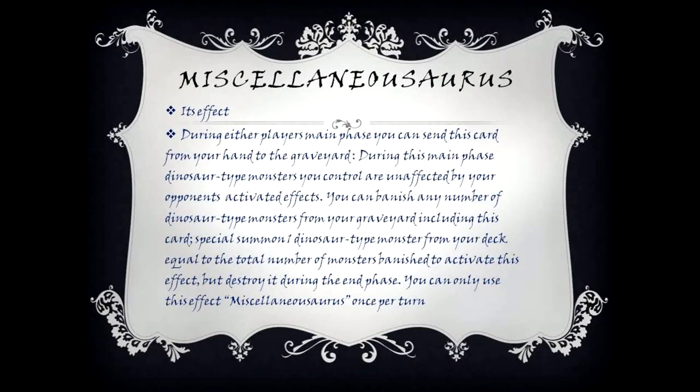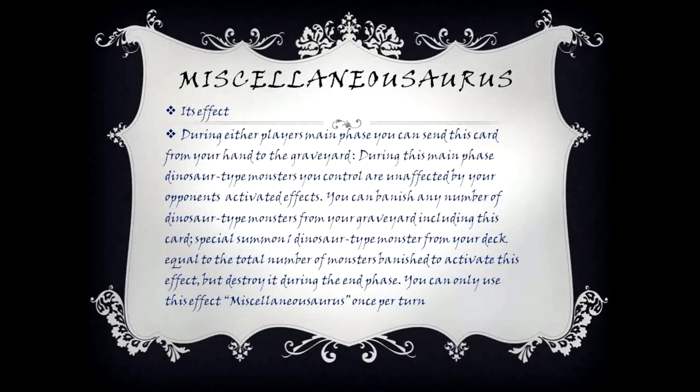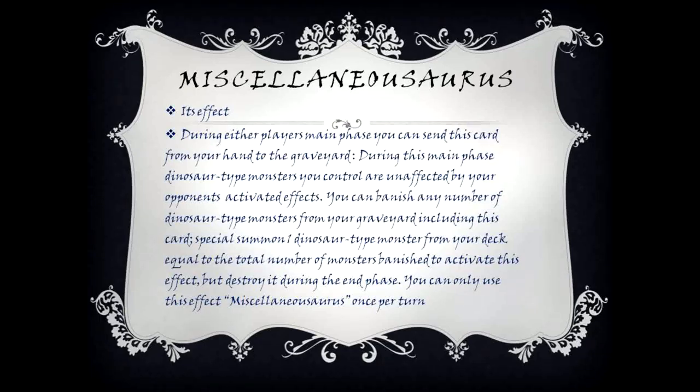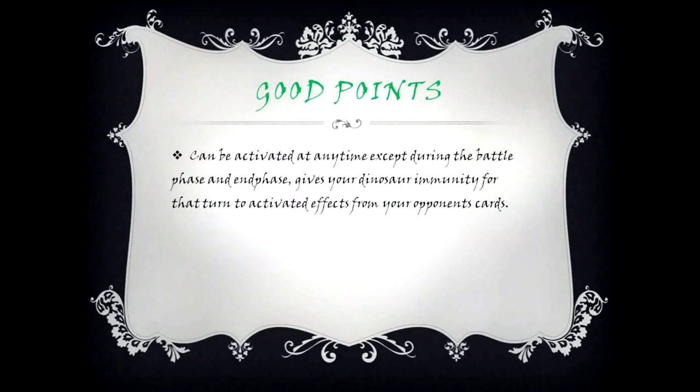Miscellaneousaurus's effect: during either player's main phase, you can send this card from your hand to the graveyard — during this main phase, dinosaur type monsters you control are unaffected by your opponent's activated effects. You can also special summon one dinosaur type monster from your deck equal to the total number of monsters banished to activate this effect, but destroy it during the end phase. You can only use this effect of Miscellaneousaurus once per turn. Good points: can be activated at any time except during the battle phase and end phase; gives your dinosaurs immunity to activated effects. Bad points: none listed.